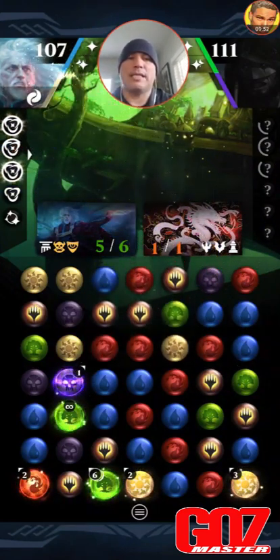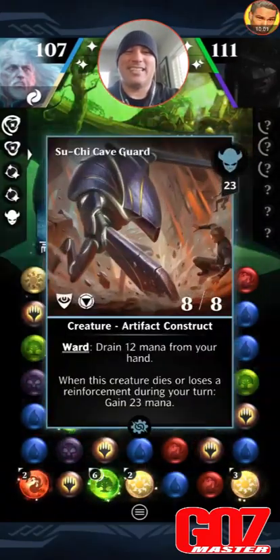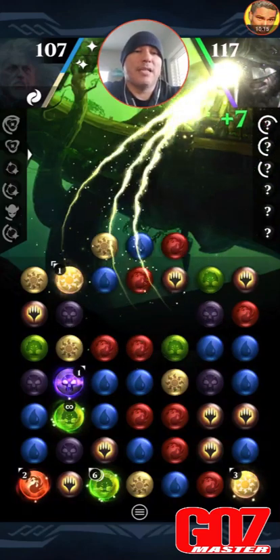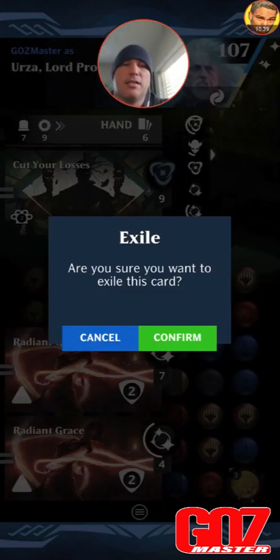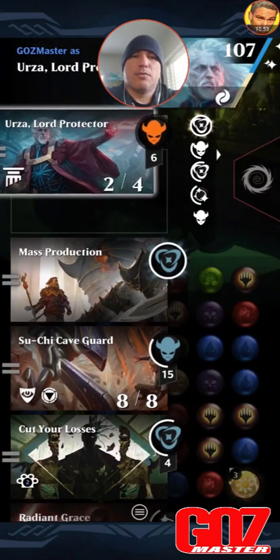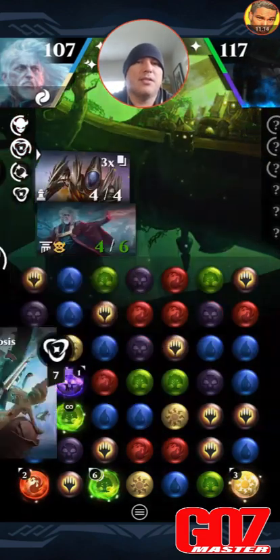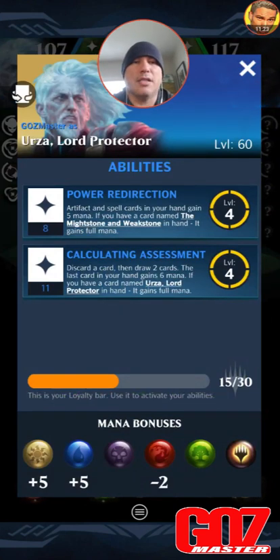Do not destroy your Urza yet. We go here and Invoke the Winds — that's what we do. We take their card, then we sacrifice Suchi — snag and sack, baby. We draw the stuff, get a little mana. Our guy gets double strike because we have both equipment on the board. We invoke the winds again, bring back Urza. We don't need two of these, so let's just grab one without mana. Okay — we got the Urza, we got the artifact soldiers, they just need to stay on the board long enough.